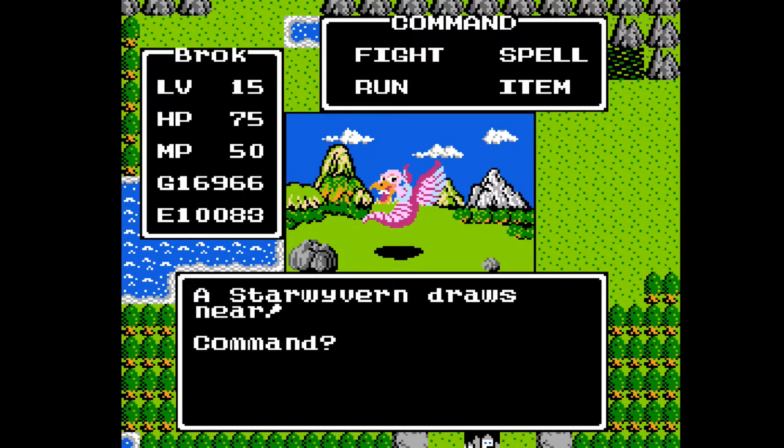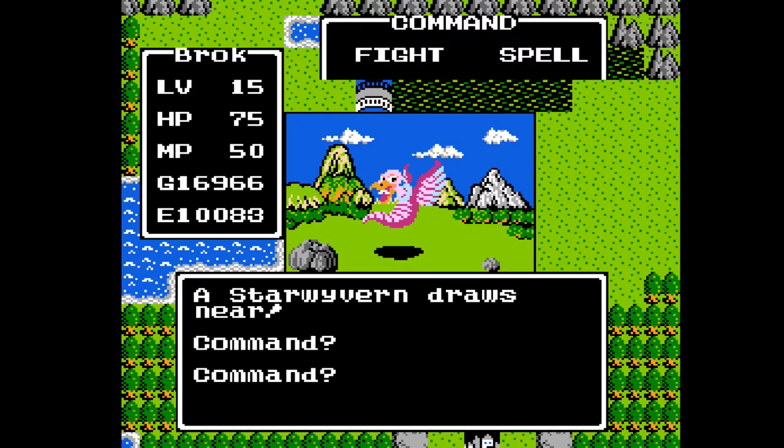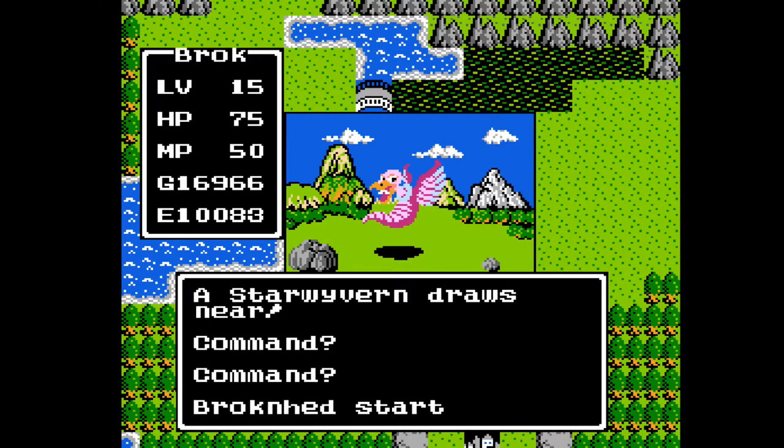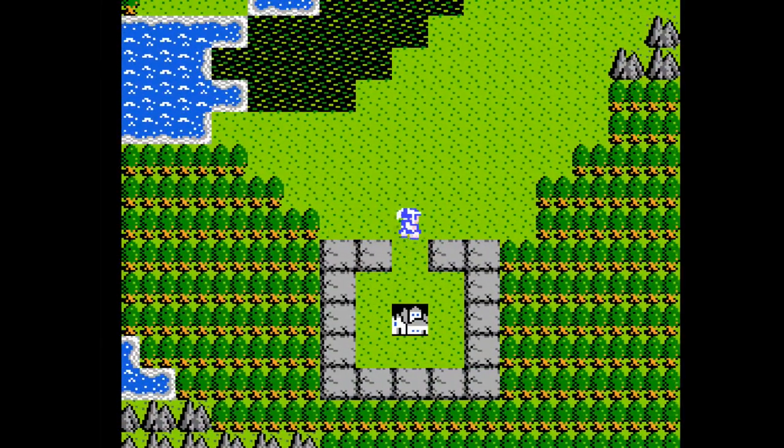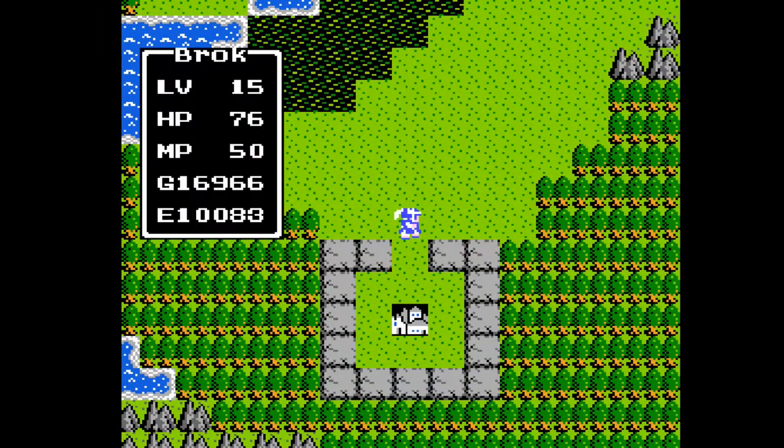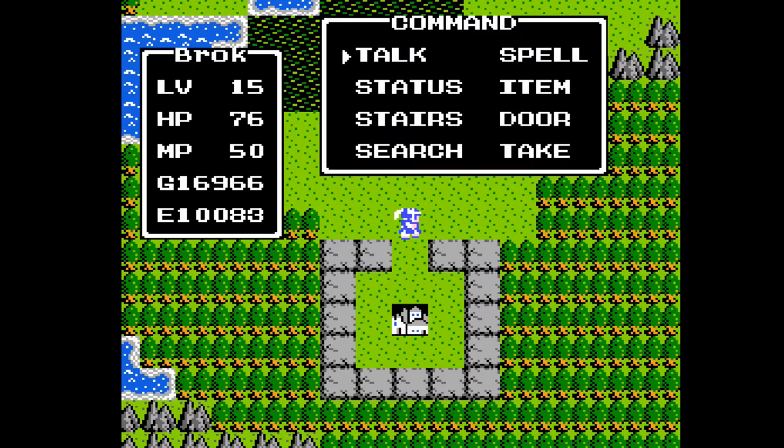And here we have the Star Wyvern. I'm just gonna try running and hopefully get away. The Star Wyverns have 65 hit points, 86 attack, speed of 128, 80 defense, can give up to 160 gold and give 43 experience. They cast Healmore on themselves, and they have a fiery breath attack that can absolutely devastate us.